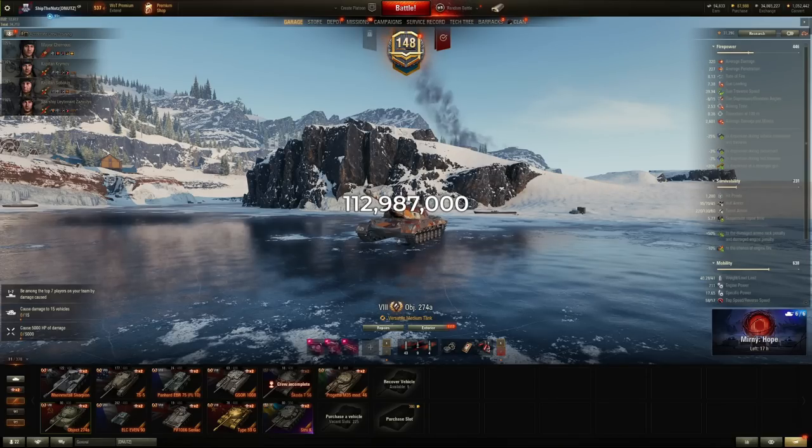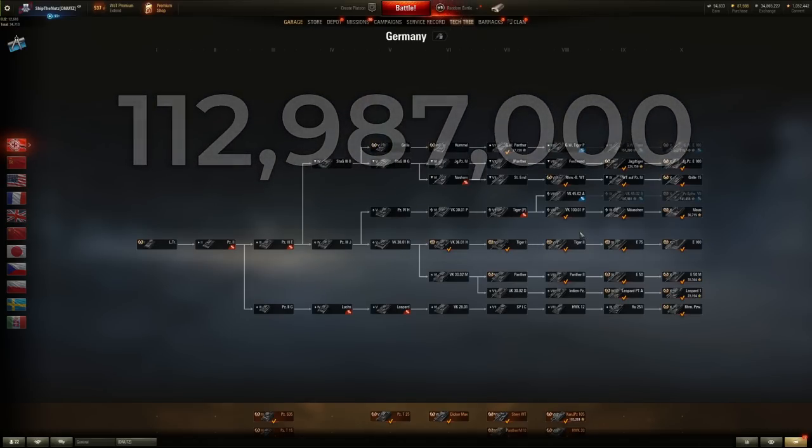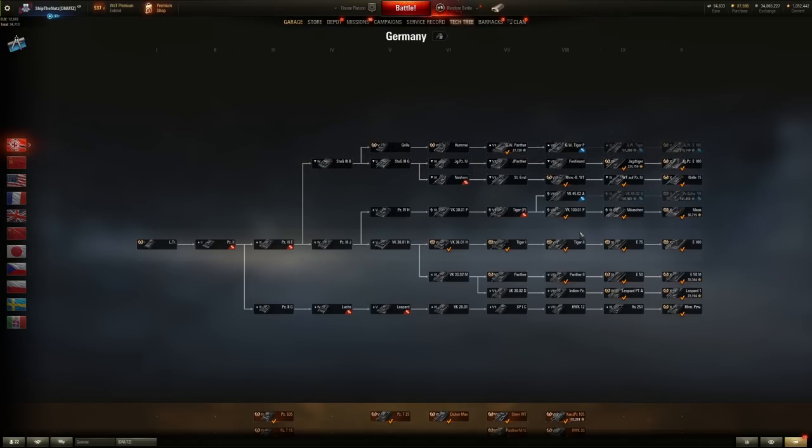This is actually the amount of credits I still need to buy all the rest of the tier 8, 9 and 10 tanks which I do not have in my garage, besides artilleries. This was the challenge ducky and skill forced on me during the 2020 Christmas Dream where they were making fun of me not having all the tanks in my garage. I accepted the challenge and I have roughly one and a half months to grind 113 million credits in total to buy all the rest of the tanks. The deal was tier 8, 9 and 10 besides artillery — all those tanks need to be in my garage.